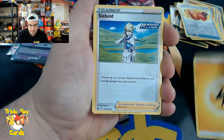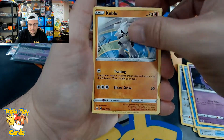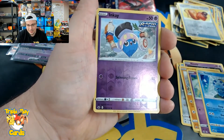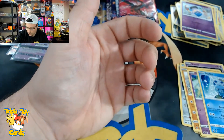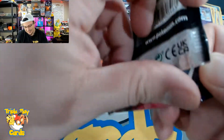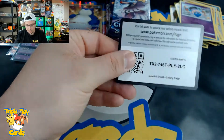Lightning energy, Kubfu, Lairon, Expedition Uniform, Castform, Gastly, Kubfu, Hattena, Sableye reverse, and a Froslass holographic. Nothing too crazy — hope that's not our last hit.